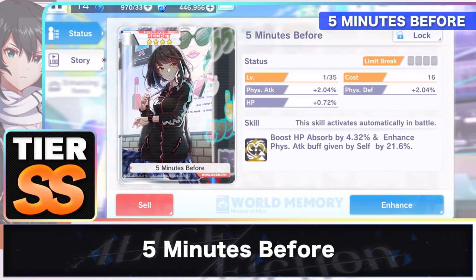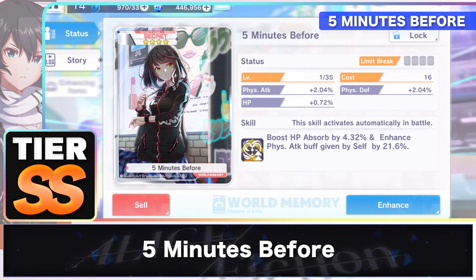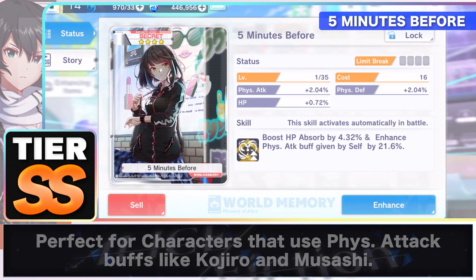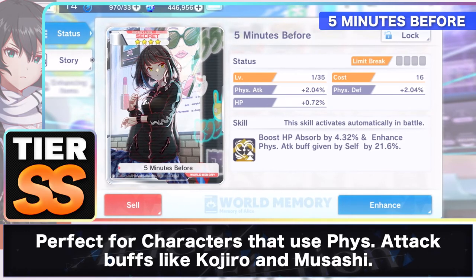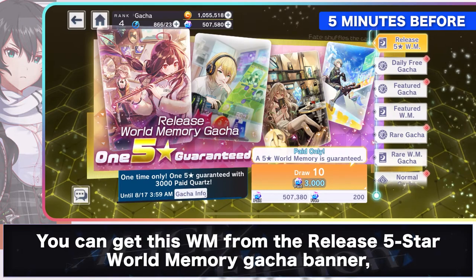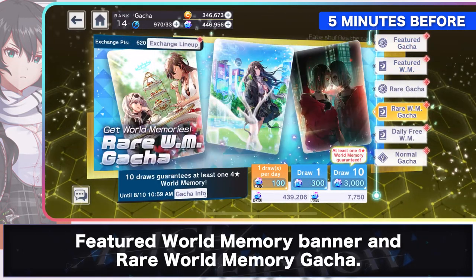5-Minutes Before is a 4-star SST world memory that boosts HP absorbed by 4.32% and enhances physical attack buff from self by 21.6%. This world memory is perfect for characters that make good use of physical attack buffs, especially for the likes of Kojiro and Musashi. 5-Minutes Before can be obtained from the 5-star world memory gacha banner, Featured World Memory Banner, and the Rare World Memory Gacha.